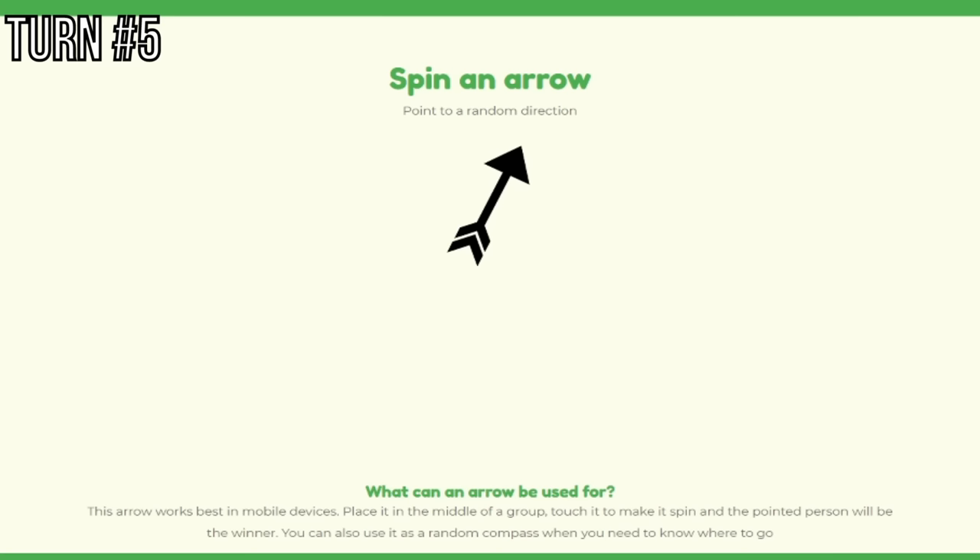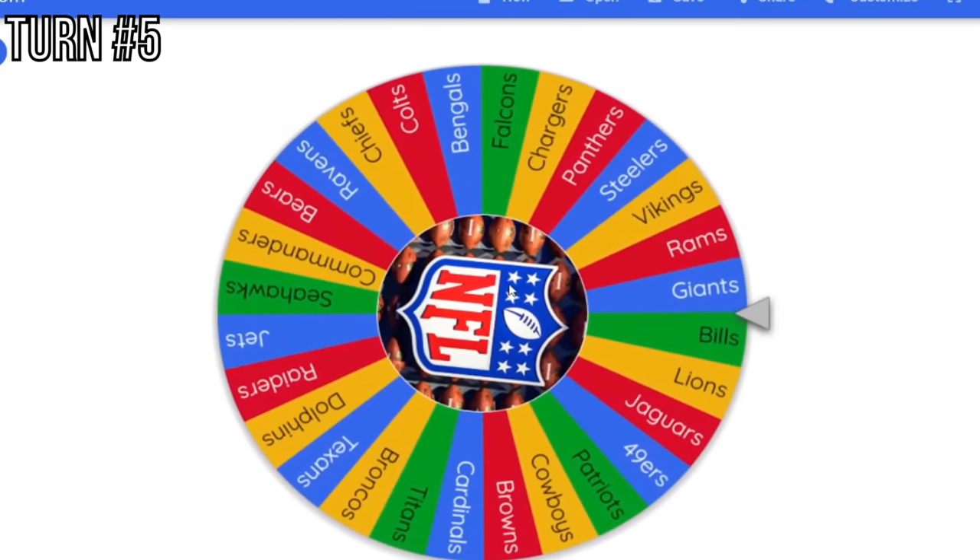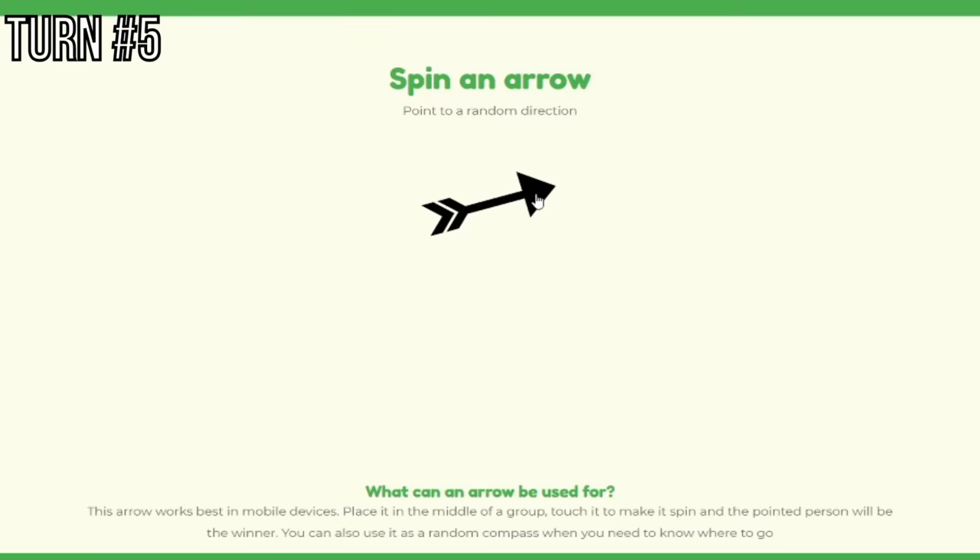Our next roll lands on the New York Giants. Arrow points towards the right, going towards maybe Vermont — yes, that is definitely going towards Vermont. So the Giants add on Vermont. On to our next spin — we keep spinning until we have a matchup.